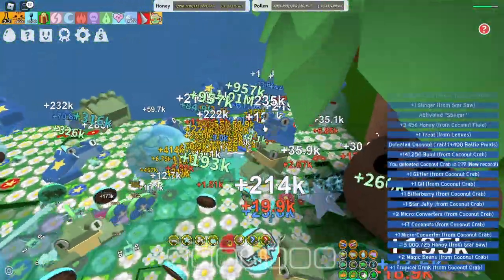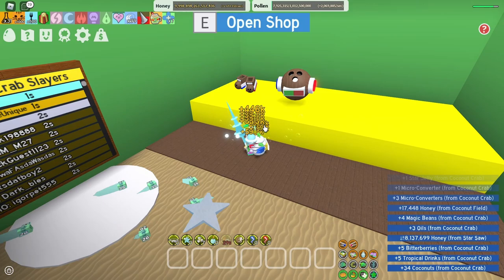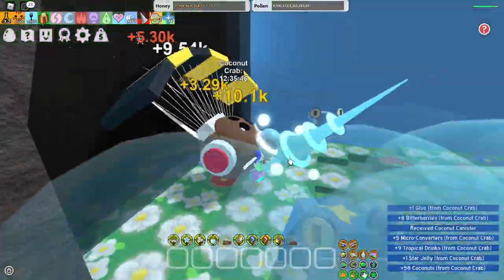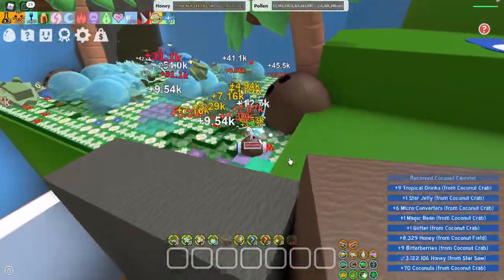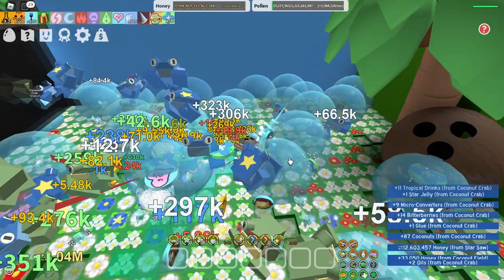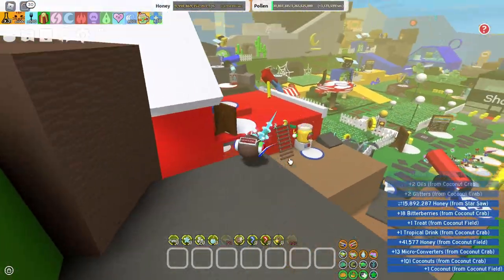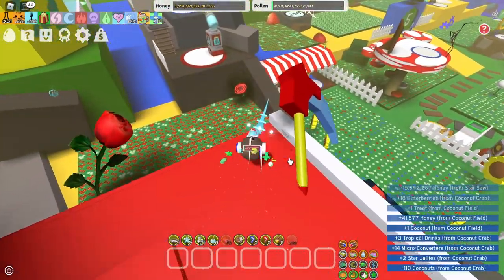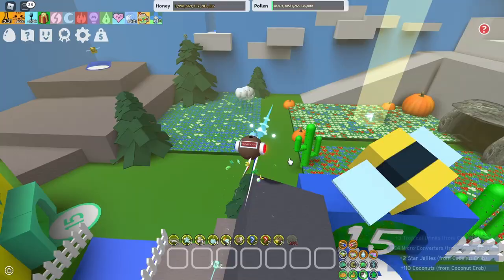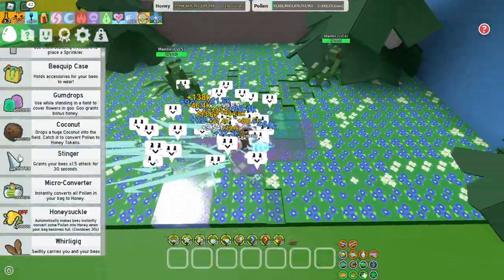Finally, that took so long — baby bees are so bad at fighting, oh my god. Anyway, we're just going to quickly get the coconut canister and now we're fully set up to test out the farming potential of the tadpole bees. What I want to do is test this in the pine tree forest like we did with the boy bee video, except I'm not going to make the mistake of not using a super smoothie this time — I already have one set up.